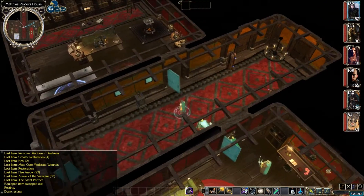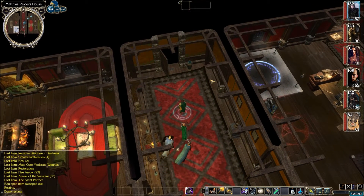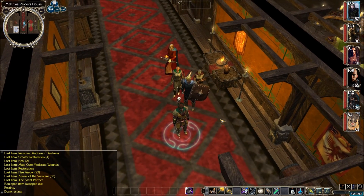Alright, nothing new back here. The hunt for Morag is taking us to Little Lake — a ferry is waiting for us at the docks and will drop us at Lakeside. We can walk from there; the beach is too shallow to land us directly at Little Lake. We're running up on time, so this might be a good spot for a quick save. Peace.